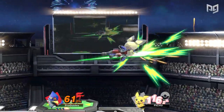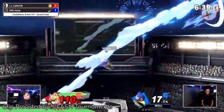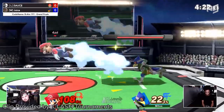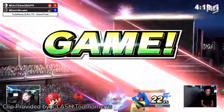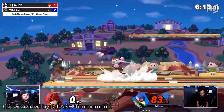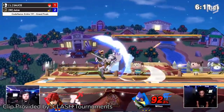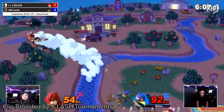Falco's down air combos still exist as well. At high percents, one down air can lead into a full hop back air. His forward tilt creates good tech chase scenarios, and he can use his side special as a follow-up to cover lots of tech options. It might be a different game and a different Falco in some ways, but one thing has stayed the same — if you master Falco, you'll still get the commentators screaming WOMBO COMBO.